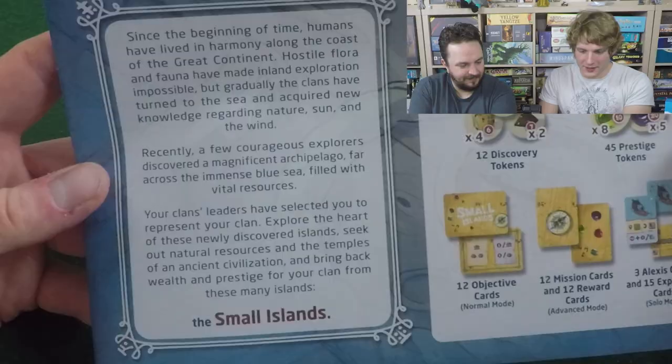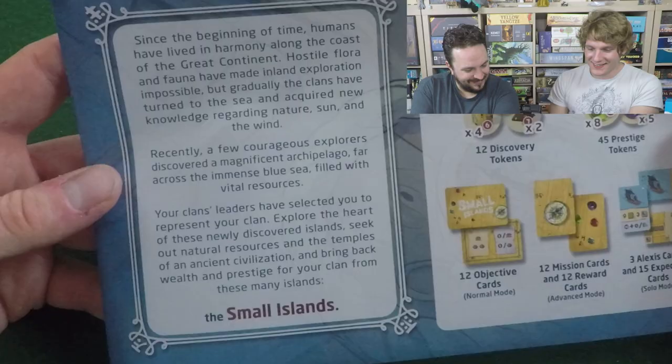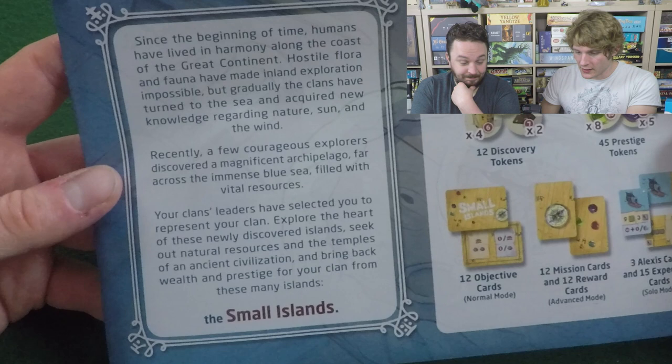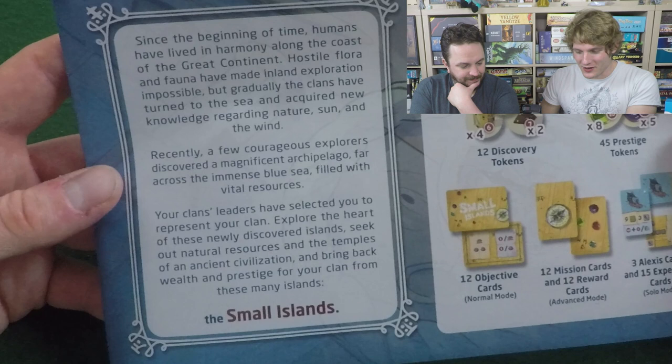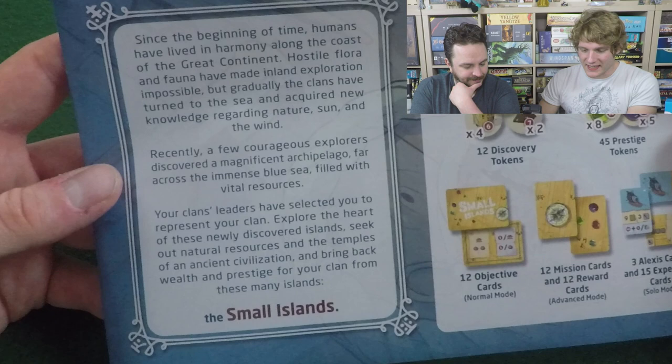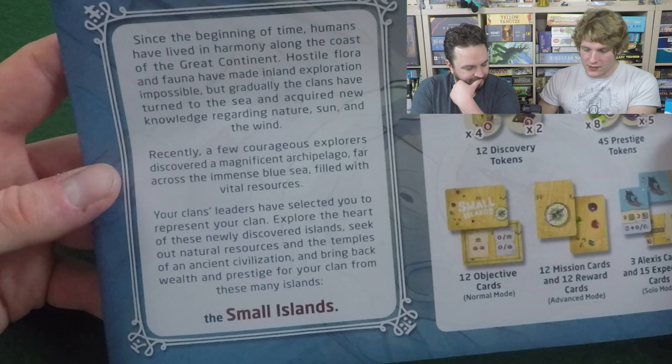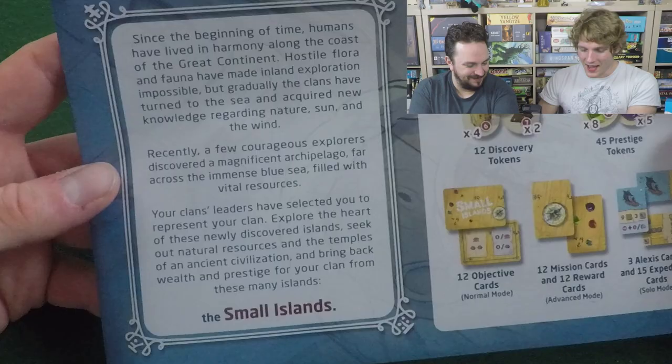In this game, we are exploring an archipelago which we will be building, so I guess we're explorers come gods. The rulebook has a little story blurb: 'Since the beginning of time, humans have lived in harmony along the coast of the great continent. Hostile flora and fauna have made inland exploration impossible, but gradually the clans have turned to the sea and acquired new knowledge regarding nature, sun, and the wind. Recently, a few courageous explorers discovered a magnificent archipelago far across the immense blue sea, filled with vital resources. Your clans as leaders have selected you to represent your clan — explore the heart of these newly discovered islands, seek out natural resources, and bring back wealth and prestige for your clan from these small islands.' So yes, we're explorers, basically.